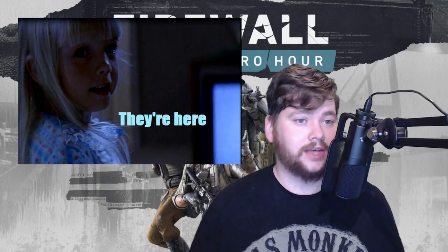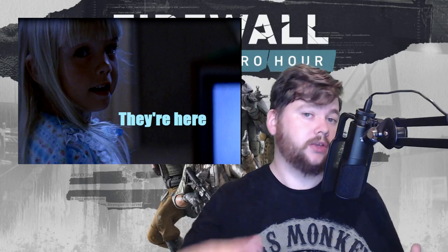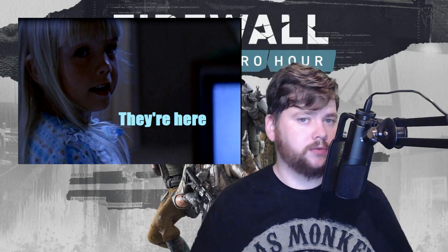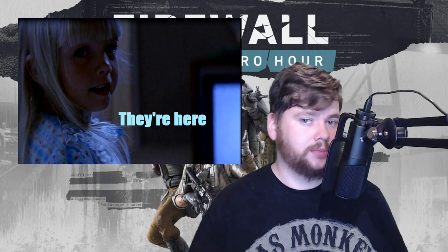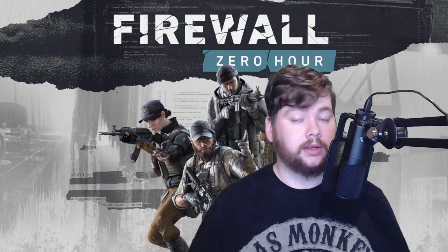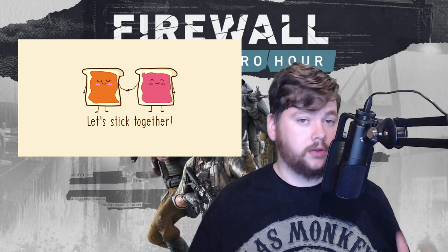The next tip is dealing with rushers. Rushing is a tactic some squads use where, at the beginning of the round, they sprint straight to where they think you are and try to wipe you out immediately, catching you with your pants down before you've set up traps. It can be very difficult, especially for defenders. Once you know you're dealing with a rushing squad, stick together with your team — communication is key — and have each other's backs and be ready to revive.